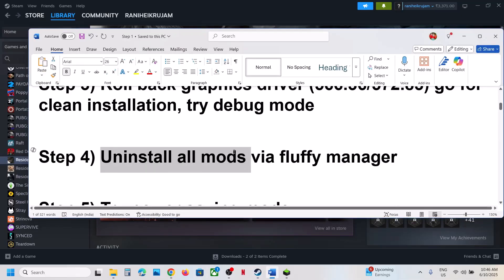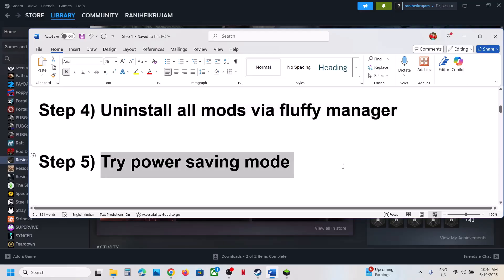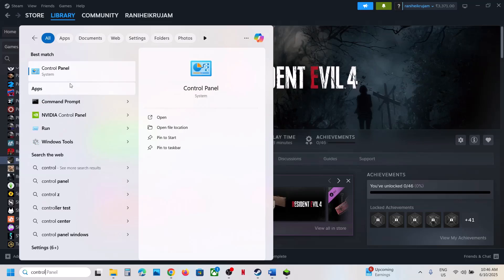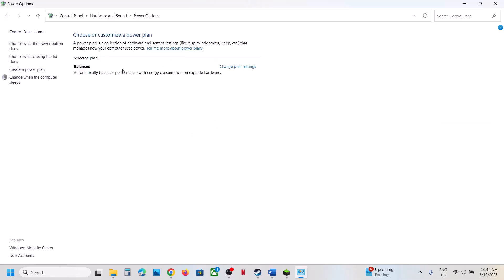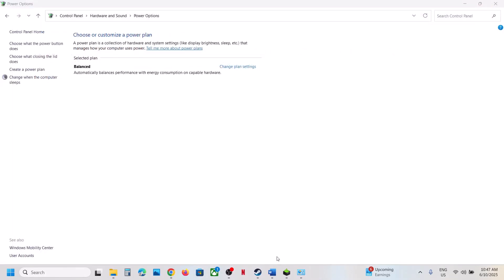Still not working? Uninstall all mods if you are using any, then check. The next step is to try Power Saving Mode. Type 'Control Panel' in the Windows search box, go to Control Panel, then go to Hardware and Sound, then Power Options. If you see Power Saver mode, select it and check. You can also try Balanced — try each option one by one to see which works.